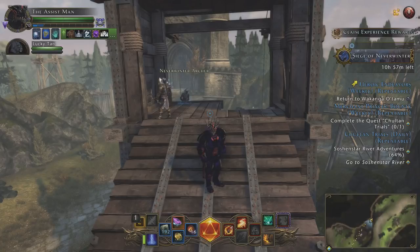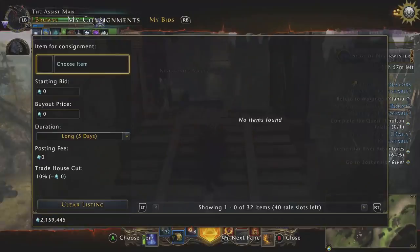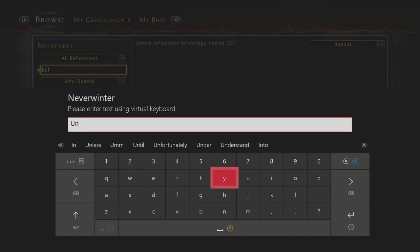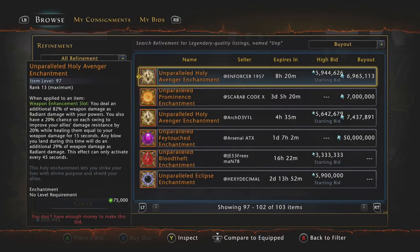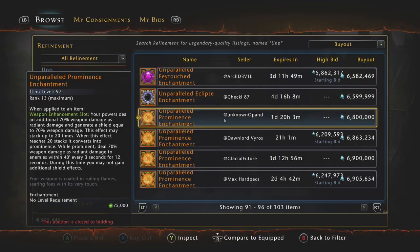As far as DPS classes go, I can tell you what I feel is probably the best in slot enchantment for each class and the reasons why. I'm also going to tell you what I think is the best overall jack-of-all-trades, most undervalued and underappreciated weapon enchantment in the game. Let's talk about the great weapon fighter — a lot of people like to use it and it's a really good class. For the great weapon fighter, I feel you really have three choices — the top two being the unparalleled Prominence enchantment or the unparalleled Fey Touched enchantment for single target.